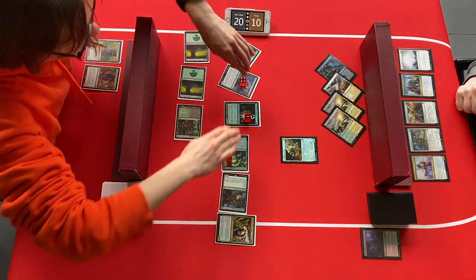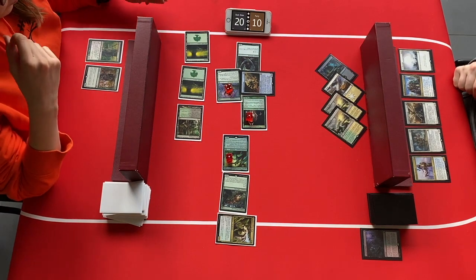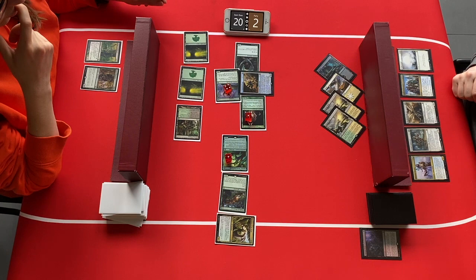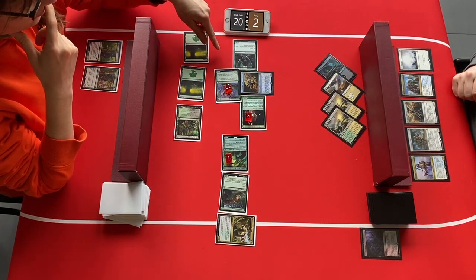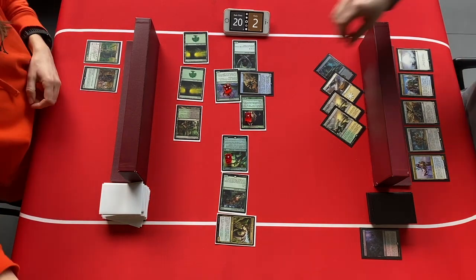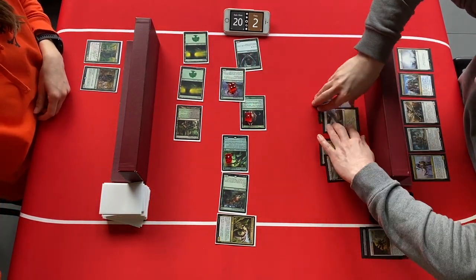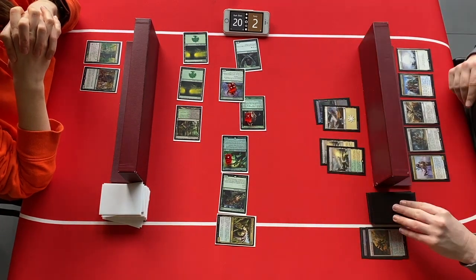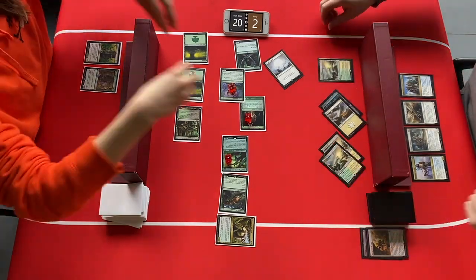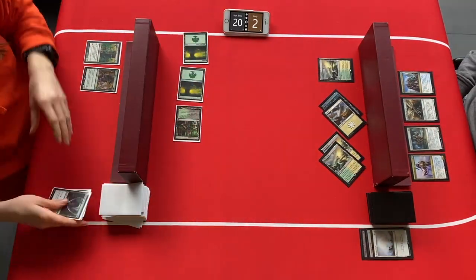All the elves attack — is this going to be lethal? The Archpriest blocks, and the party goers go to 2 life, so no lethal attack but they're hanging on by a thread. The Wrath of God is cast, clearing the board. Both players know a Wrath was coming, but the elves still had cards in hand and no blue mana was available for the party goers.